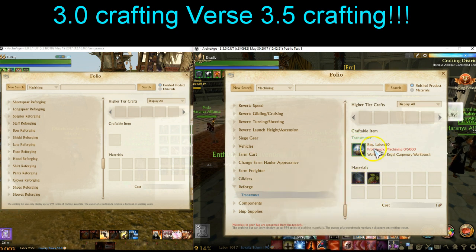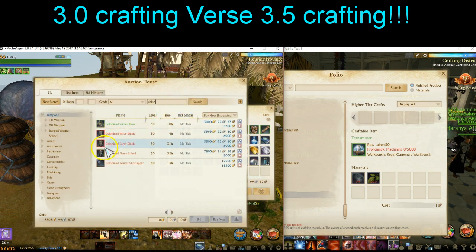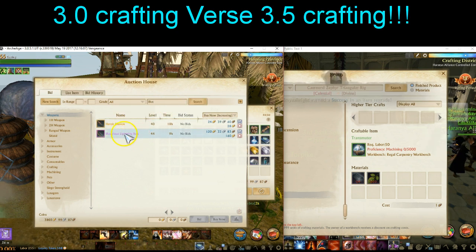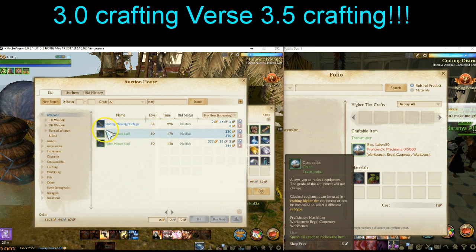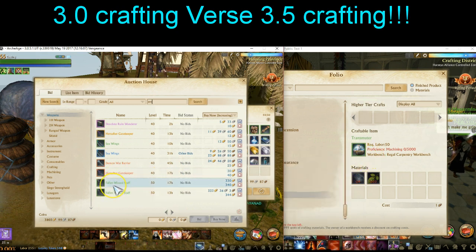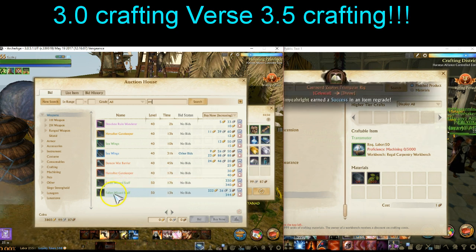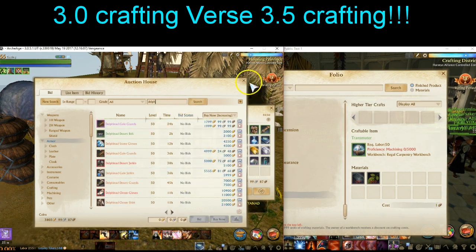Sturdy ingots, also quite cheap, have not changed in crafting recipe and are going to be in great demand in the first couple of days. All those old Delphinad weapons and armors on the old servers — take a look at the auction house — those Delphinad weapons and armors can now be converted up to Ion on. The same goes for Illustrious and Magnificent: all those weapons and armors, even if they're not the correct name, can be sealed in 3.5 and then upgraded to the next tier.